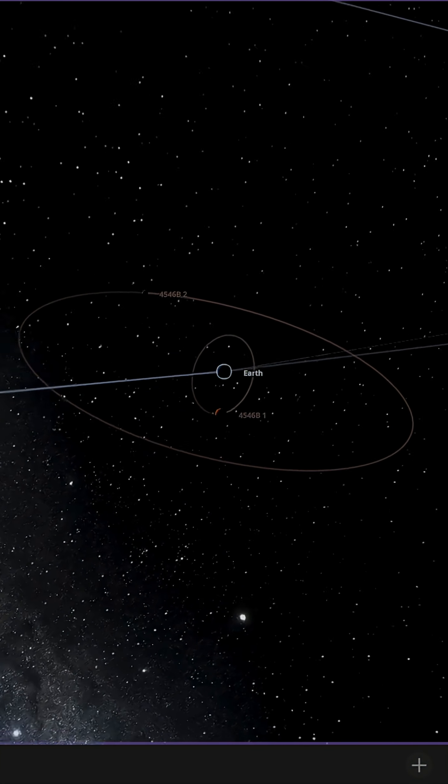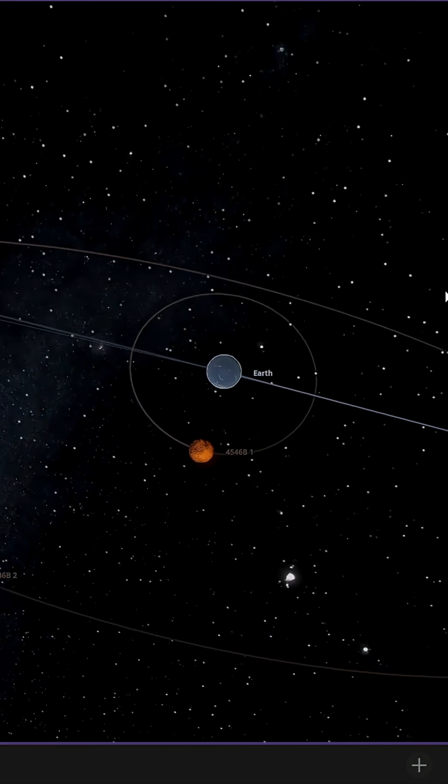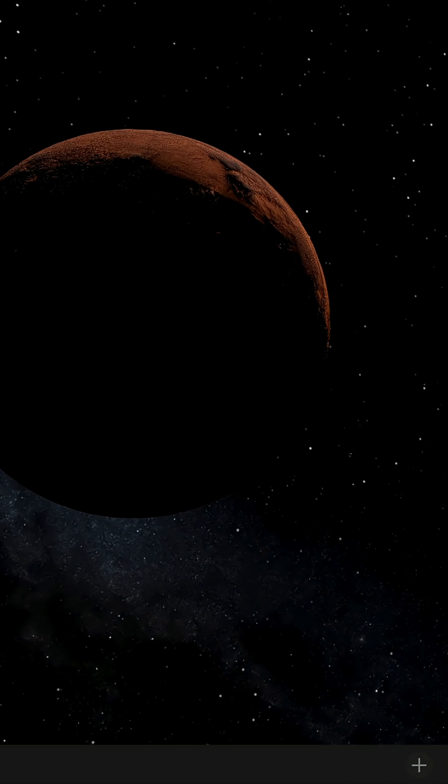And there we have it, the Subnautica system. If you looked up into the sky from the planet, you see the giant red moon, then the star, and the much smaller moon.